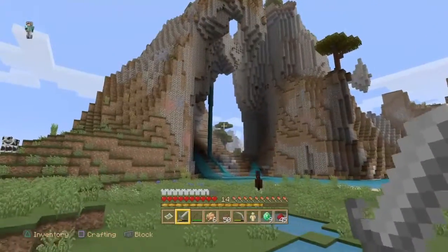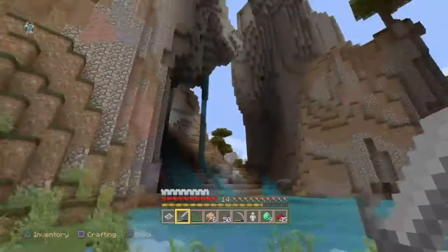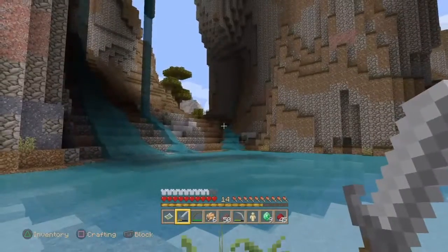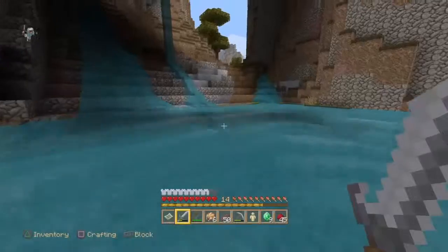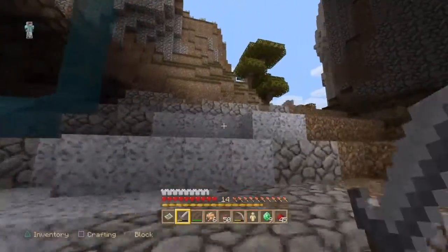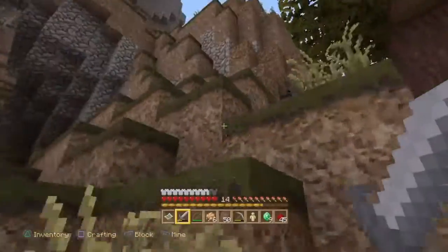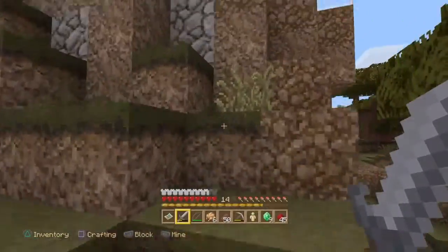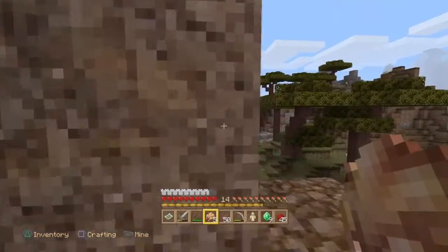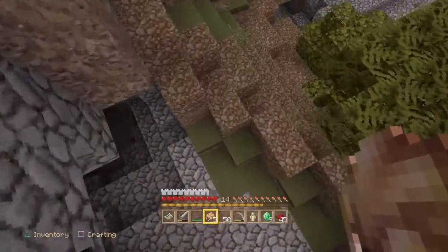We're gonna head up. What if I have this as, like, a pathway to my house? So you go through there, then a little natural pathway up the mountain. Yeah, I could do that.